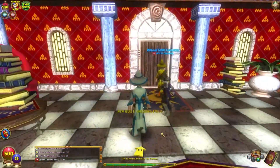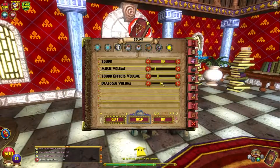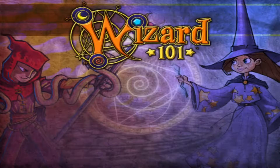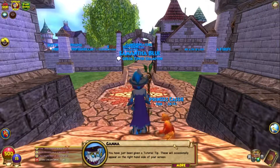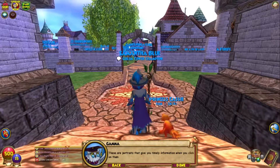You can use the yellow quest helper arrow at the bottom of your screen to guide you. This arrow is not that smart, by the way. I'm just going to turn up the volume a little bit — sorry if it sounds too loud, it just sounded a bit quiet. These are portraits that give you timely information when you click on them.